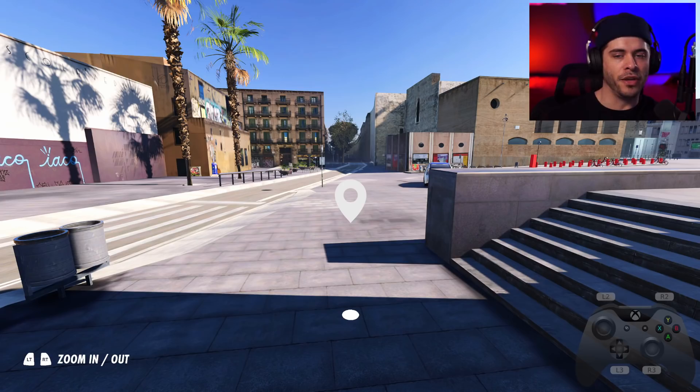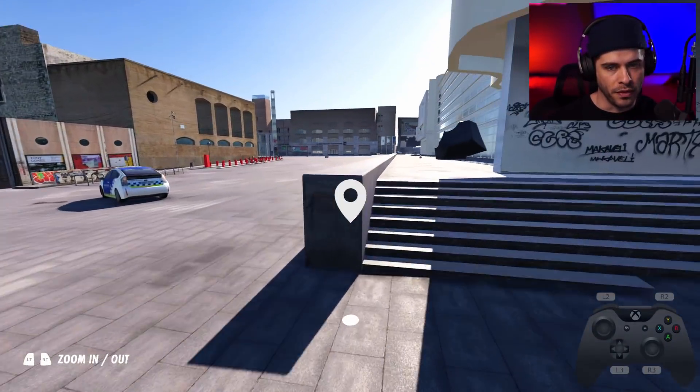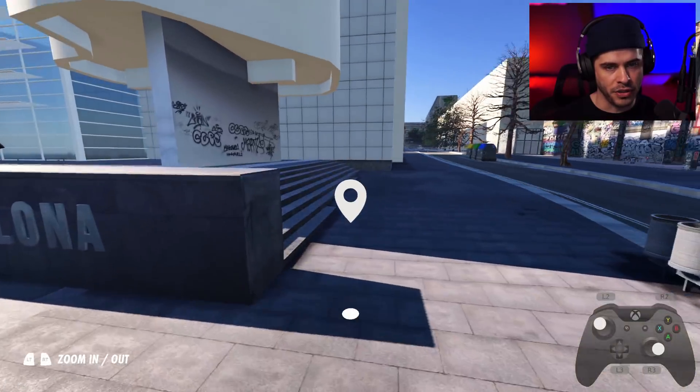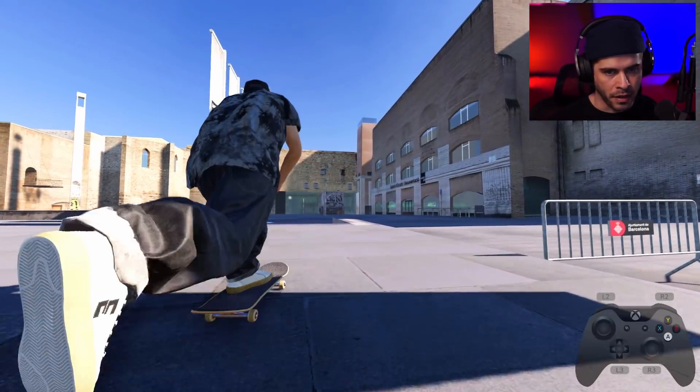One of my favorite clips we could probably recreate today is Chris Joslin doing the backside flip over the garbage cans to the road, or people just jumping over the cans to the road. We can try that later on. I wonder if you can just slide onto this ledge.